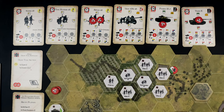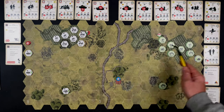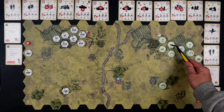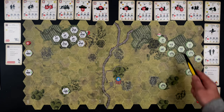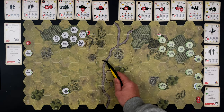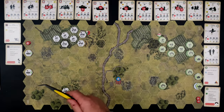Now we drift into the support phase of the turn — the phase before all the action really happens. One thing that can happen is anti-tank guns can change their facing, but we're not going to do that. The second thing that could happen is this mortar team can fire — indirect fire happens during the support phase. It costs a command point and an action, and you have to be able to see the hex you're firing at, or have an adjacent unit that can spot for that hex.